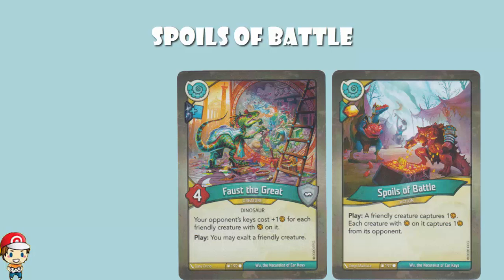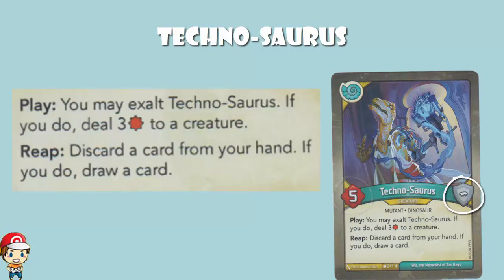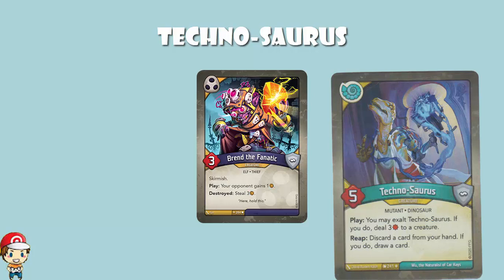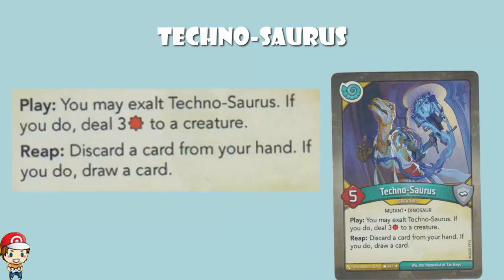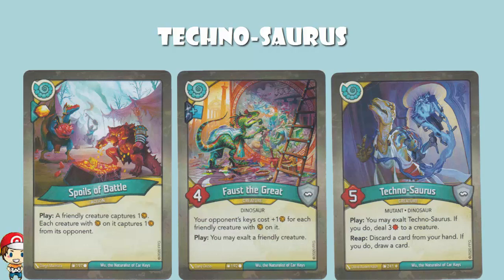And we've still got one more to talk about: the brilliantly named Technosaurus, one of my favorite names we've seen so far. Five power, zero amber — so more powerful than average. When you play, you may exalt Technosaurus — we love exalting, but it is optional. If you do, you deal three damage to a creature — could be yours, could be your opponent's. The regular example here is Bren the Fanatic, an over-the-top good card: when it's destroyed, you steal three amber, and it's got three power, so that would work beautifully. Sometimes you'll want to use this against friendly creatures, most of the time against your opponent's creatures.